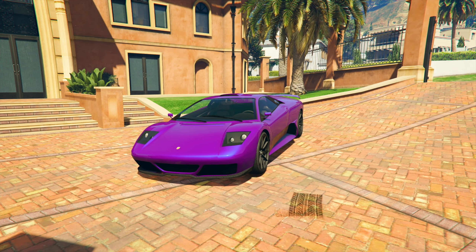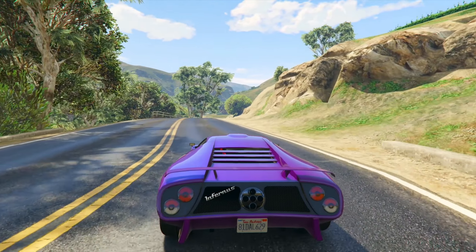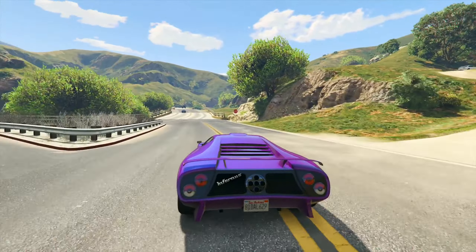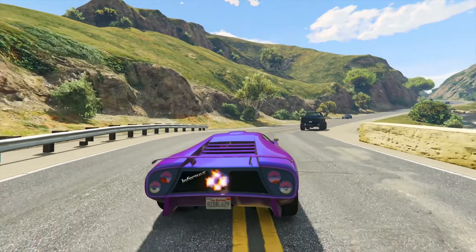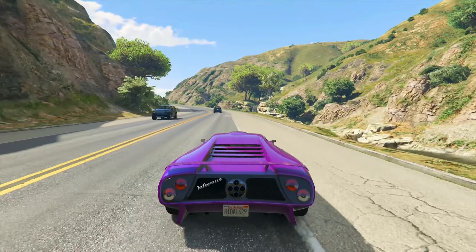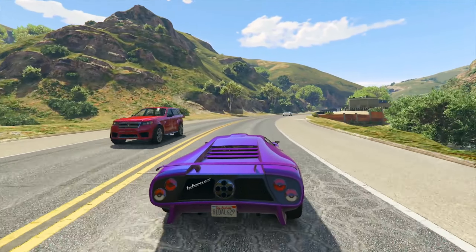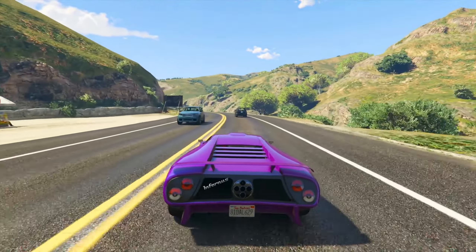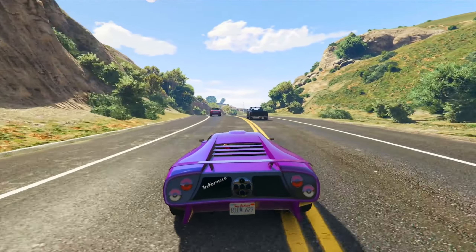Number four is 50% off the Grotti Infernus, yet another removed vehicle at Premium Deluxe Motorsport this week. Owning the Infernus means driving an iconic car with a high-performing engine that offers good acceleration and top speed. The all-wheel drive layout makes it powerful on the streets, but the handling requires attention due to a tendency to oversteer and challenging stability in cornering. Skillful driving is essential, with a need for constant control during aggressive acceleration or braking through hard corners, and while the mid-engine layout provides some protection, the durability isn't the strongest.